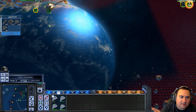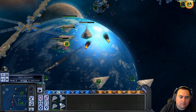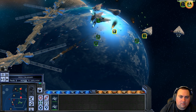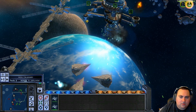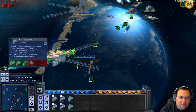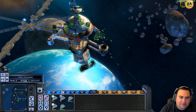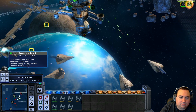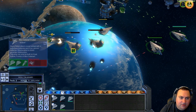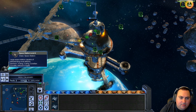Let's bring in some Acclamators because I don't really care if they die. These things — how am I supposed to take these out? Just focus on the space station. The Nebulon-Bs are just limping around. They don't have any anti-fighter support though, so those bombers are going to be crucial.